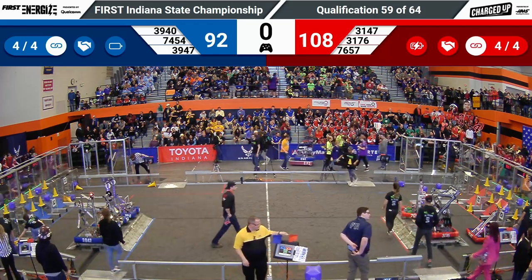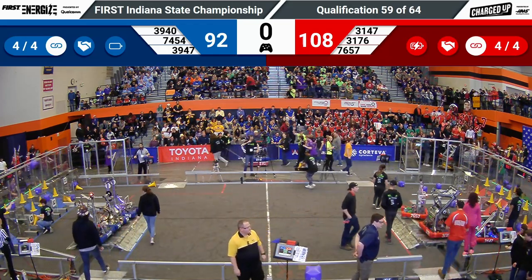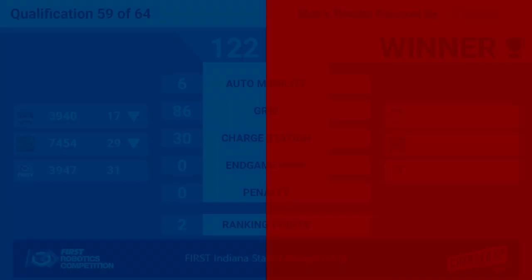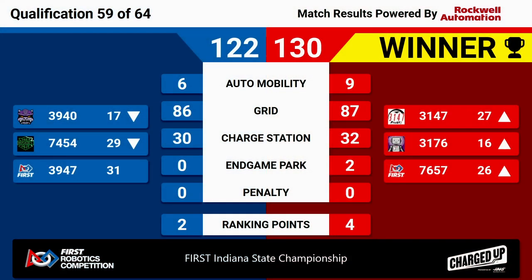And we have your scores. The winner of that last match — it's your Red Alliance! Red Alliance winning 130-122 with four ranking points. That's another unicorn. Congratulations to the Red Alliance winning quals match 59 here at the FIRST Indiana State Championships. Back soon with more robot action — see you then.